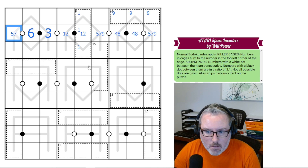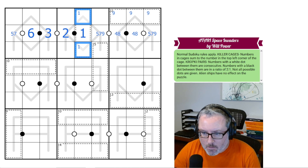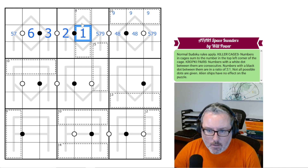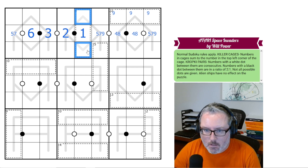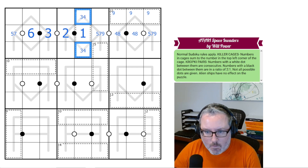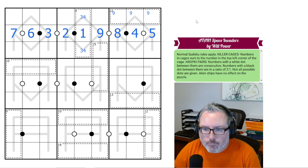6 cannot touch a 9. This 3 has to be consecutive with a 2 and a 1, so that's the 1 down here. Now that we know there's a 2 in this box and a 1 in this 8-cage, there's only one other way to make 8 in a 3-cell group using a 1 but not a 2 — and that would be 1, 3, 4. This can't be a 9 because we have the 9 up here, so this is the 9. This then has to be 8, 4, 5, and 7.